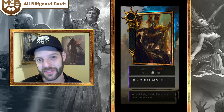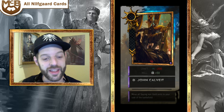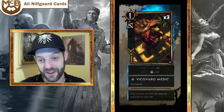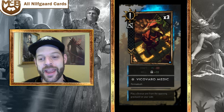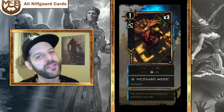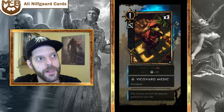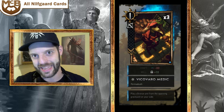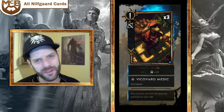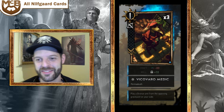Moving to the 18 bronze cards, starting with a blockbuster — the Vicovaro Medic. This is Nilfgaard's medic: a 1-strength unit placed on the ranged row that plays a bronze unit from the opposing graveyard on your side. This card felt very strong. It's incredible against any faction with a resurrection capability — you deny them that by taking their graveyard. It's very strong against Skellige, which has more and more graveyard play. I think this card is good in every matchup.